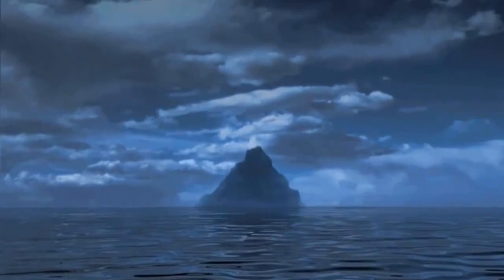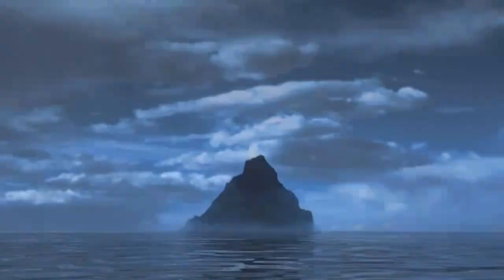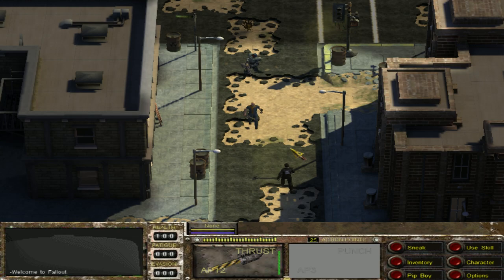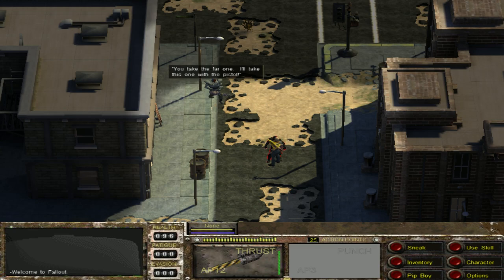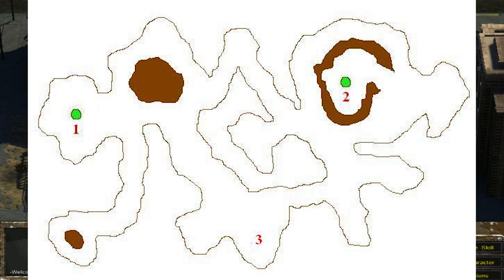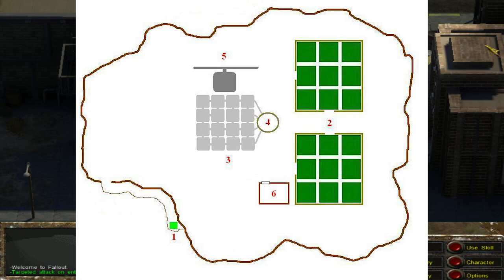Back for the original Fallout 3, I'd only been a newbie designer at Black Isle for about three months before getting onto that project — very awesome for me, since the whole reason I went to Interplay in the first place was because of Fallout. The one and only design document I did for the project was for Mesa Verde, based off concepts provided by Chris Avellone.